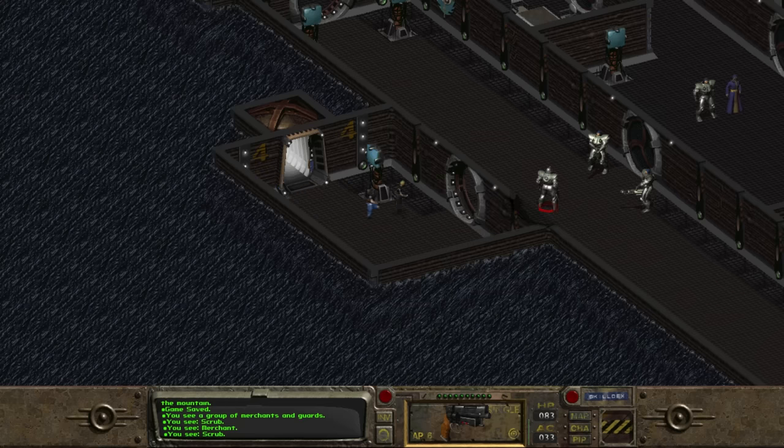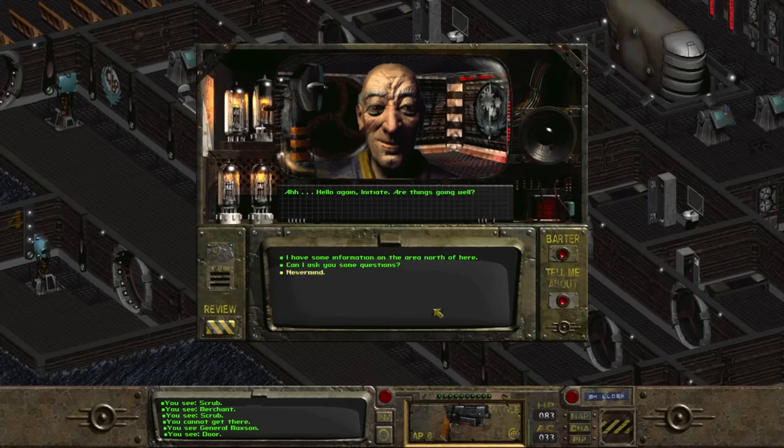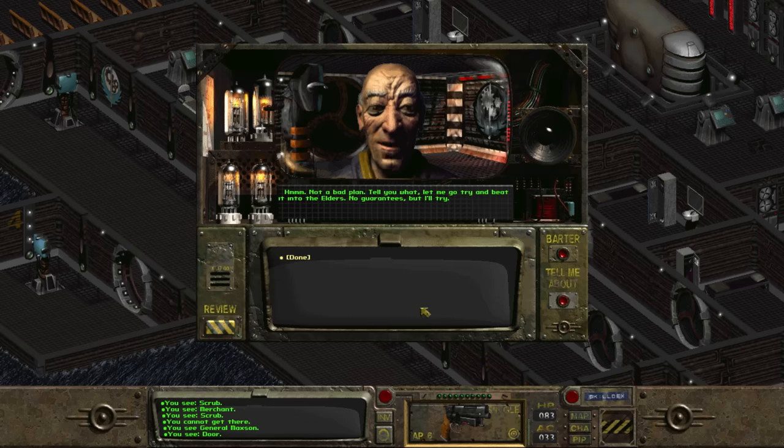Before heading inside, we can return to Lost Hills and head to the fourth floor to tell Maxson what we know. We tell him we saw their base — it's crawling with mutants. Maxson says this will get the elders off their butts, and they'll fortify the fortress. But we point out you can't play defense on this one — it would be best to attack the mutants before they attack us. Maxson agrees to try to convince the elders.